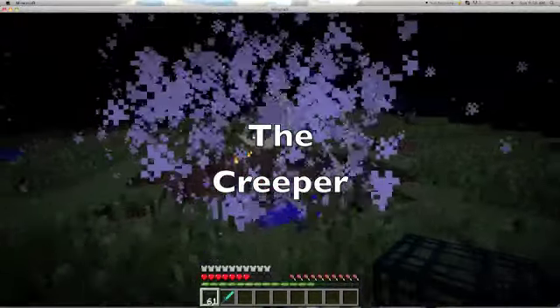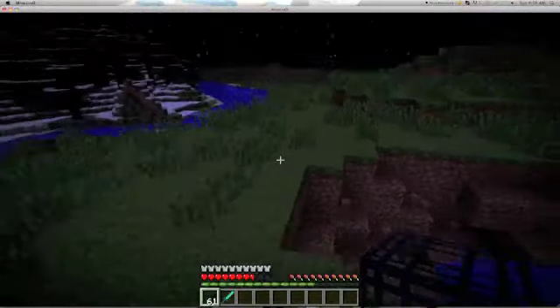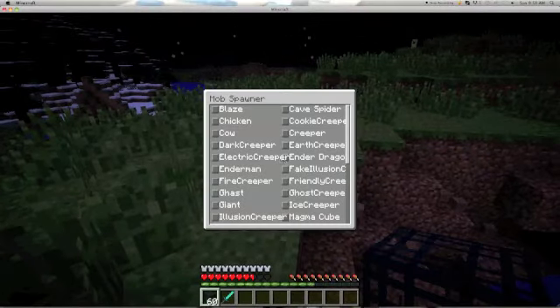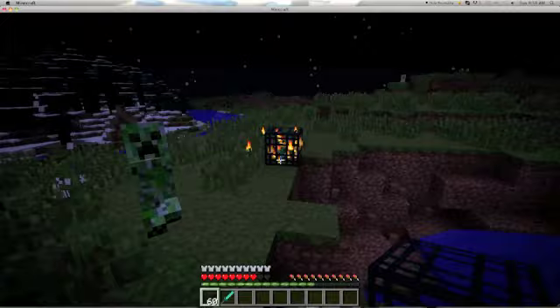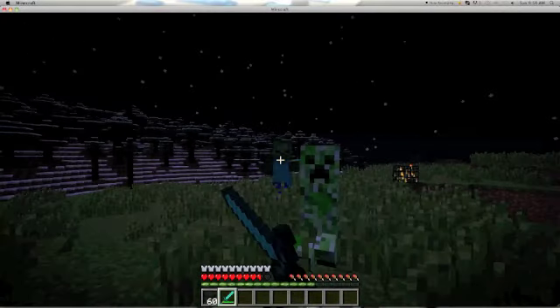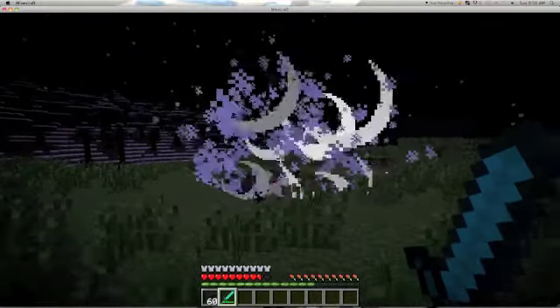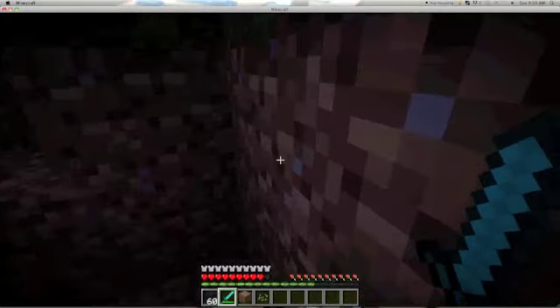I'll show you a creeper, and one is about to blow up in my face. Oh dear, that wasn't good. Sorry, let me just reset that. Okay, so basically the creeper — ignore that. That was the creeper. So the creeper is like this weird green thing.